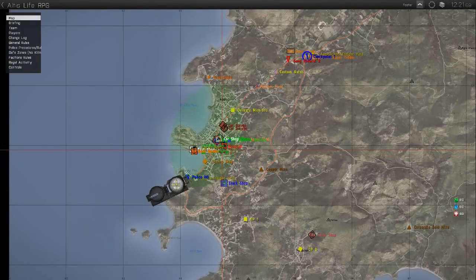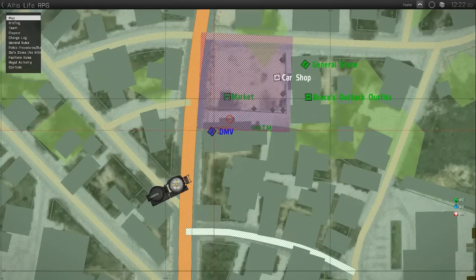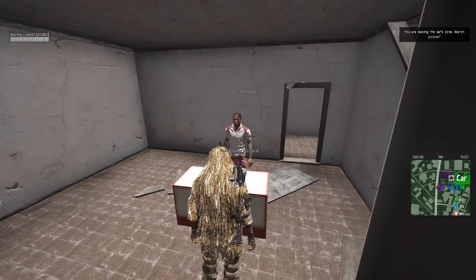The first thing you want to do is purchase your truck license. This can be found at the DMV just to the side of Cavala Square, as seen on the map. Simply walk up to the clerk inside the DMV, as you would with any other shop, scroll your mouse wheel, and middle click on buy truck license.